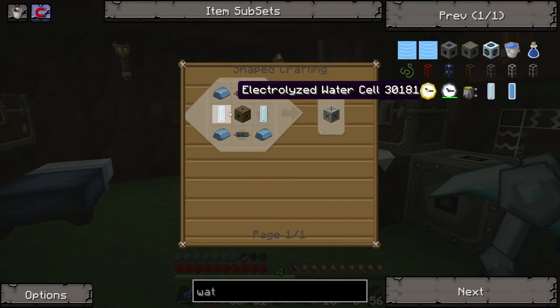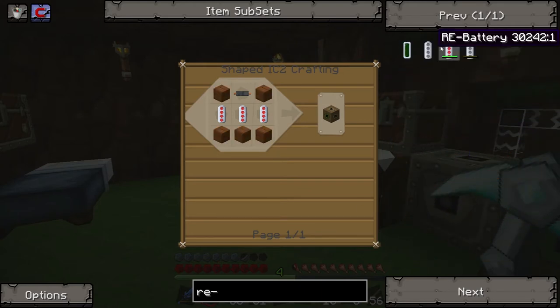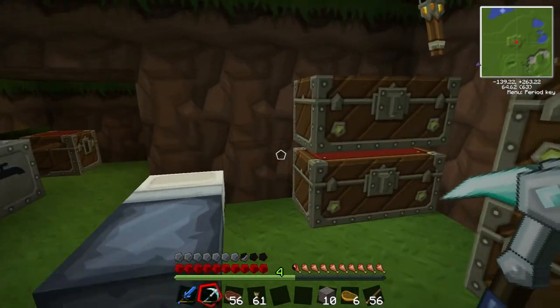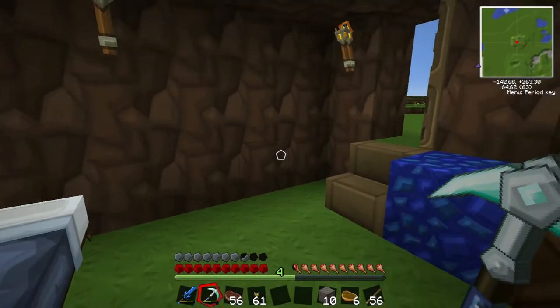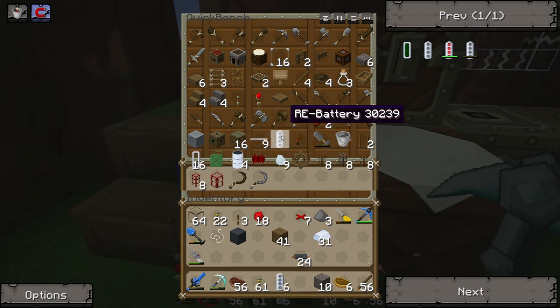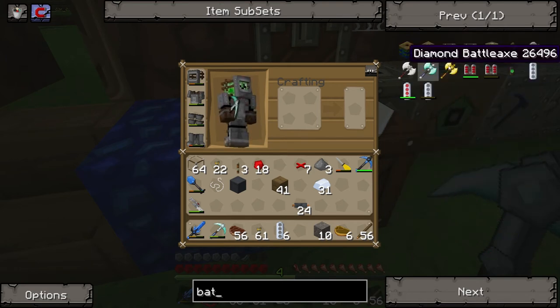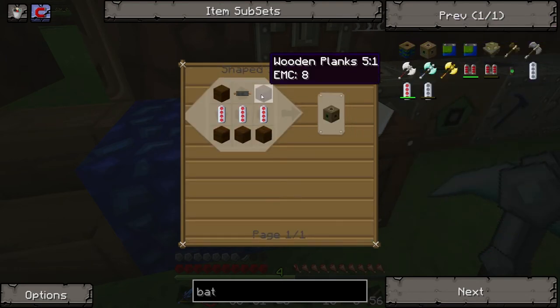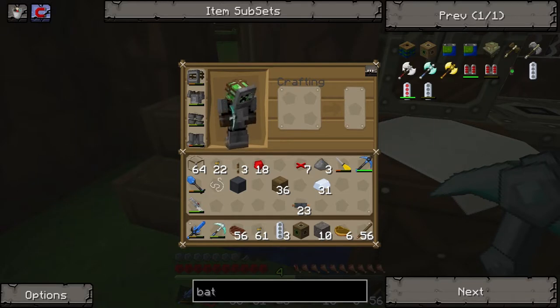Can you look up how to make one of those electrolyzed water cells? A bat box, re-cells and wire. Re-cells - how do you make them? Re-batteries: a bit of wire, tin, redstone and wire. Let's grab some tin, some redstone, grab some wire. I'm going to make a few re-batteries because we keep needing them. I've got six. Then we want a bat box - some wooden planks - bat box, check.